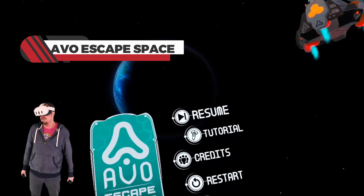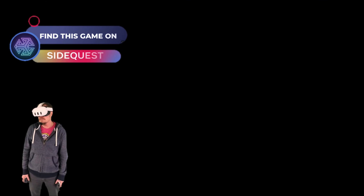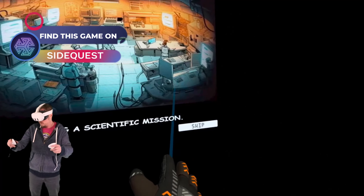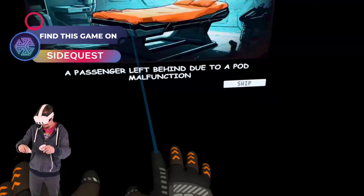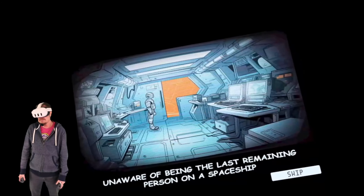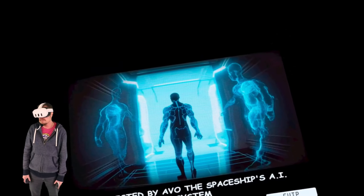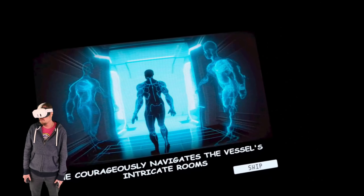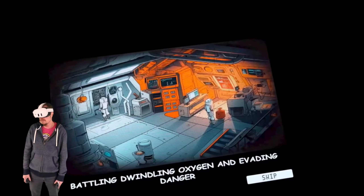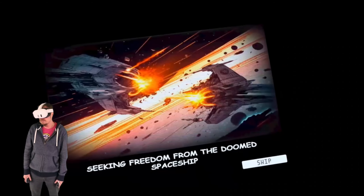Welcome to the Gaming Veteran! Today we are checking out AVO Escape Space. In 2138, a pioneering spaceship faces a sudden deadly meteor storm during a scientific mission. Amidst the chaos, Patient Z, a passenger left behind due to a pod malfunction, awakens three days after crew evacuation, unaware of being the last remaining person on a spaceship headed for destruction. Assisted by AVO, the spaceship's AI system, he courageously navigates the vessel's intricate rooms, battling dwindling oxygen and evading danger, determined to escape.